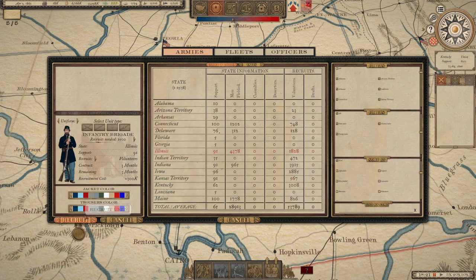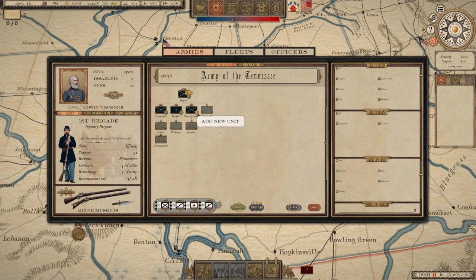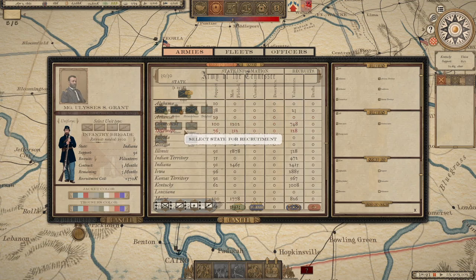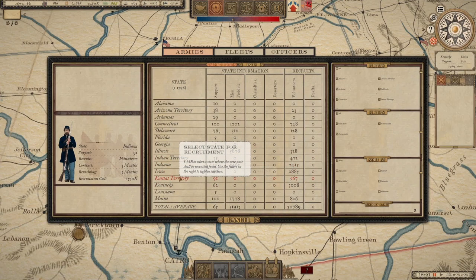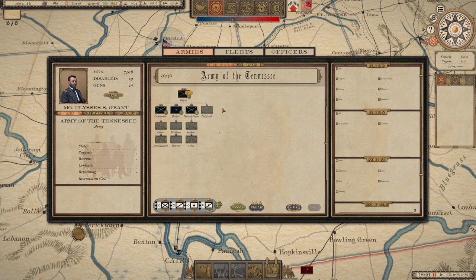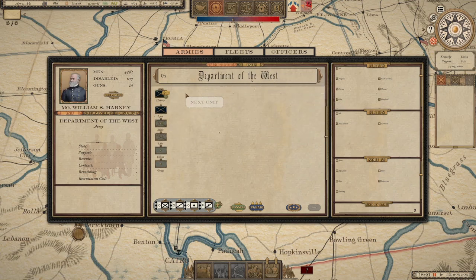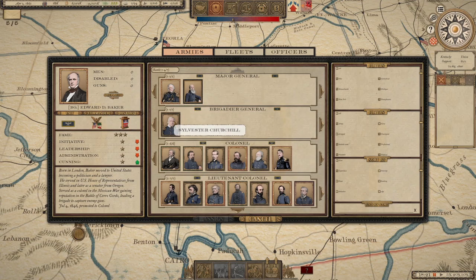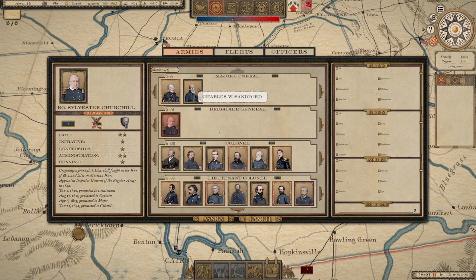Get a couple more Illinois boys, Indiana units. Let's grab Illinois Gate. It'll end up being about 7,000. Pulling a commander out west — how old is Churchill? He's 77. We're not going to put Winfield Scott out there. Can you put Fremont?